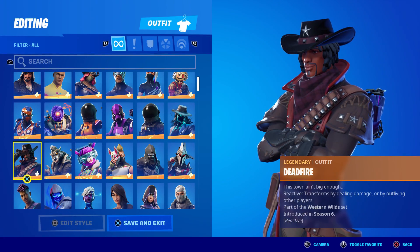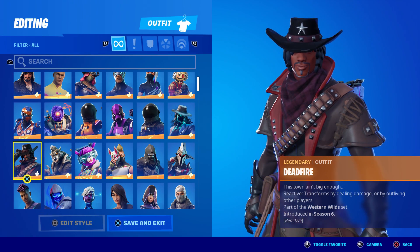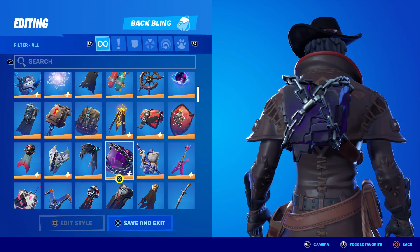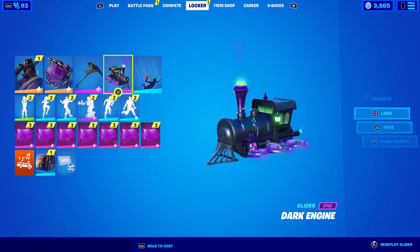Deadfire came out in season six, he's part of the Western Wild set, and he's super reactive. As you can see at the bottom, it says transforms by dealing damage or by outliving other players. His back bling likewise has the exact same reactive feature, and then he's got this super animated Dark Engine glider.